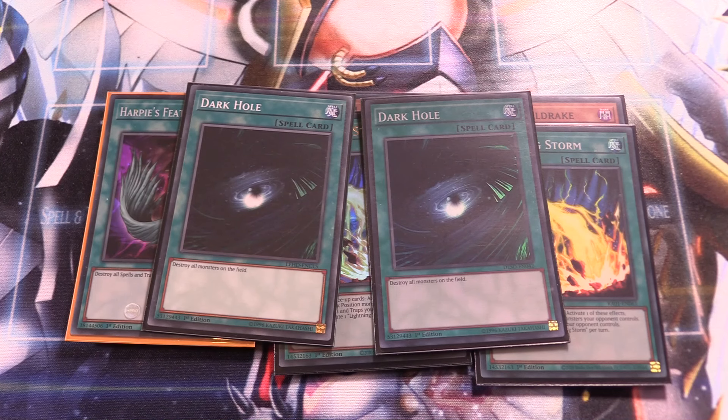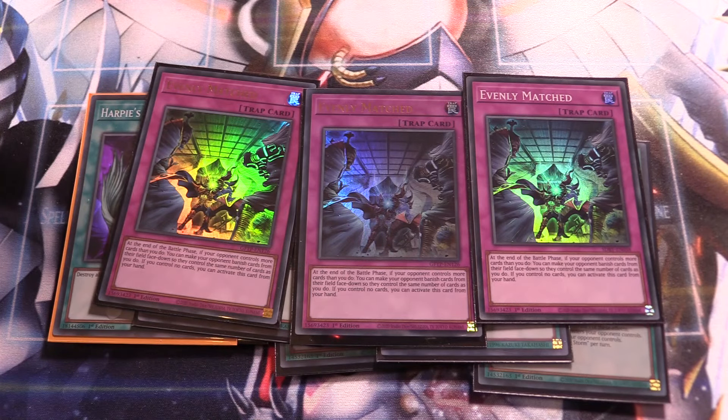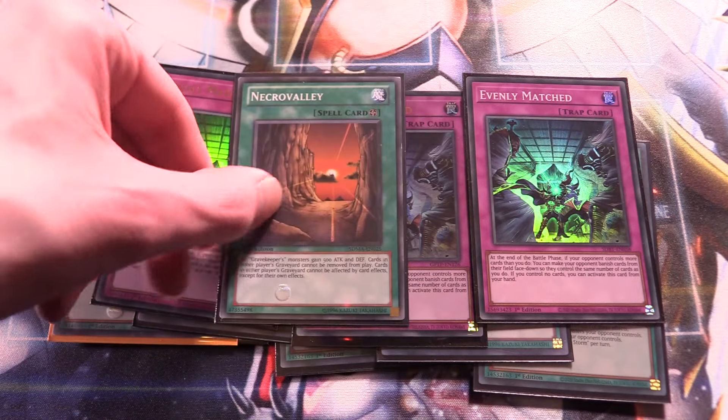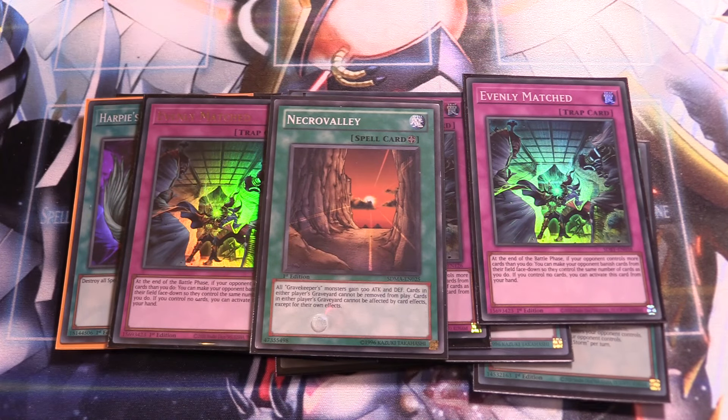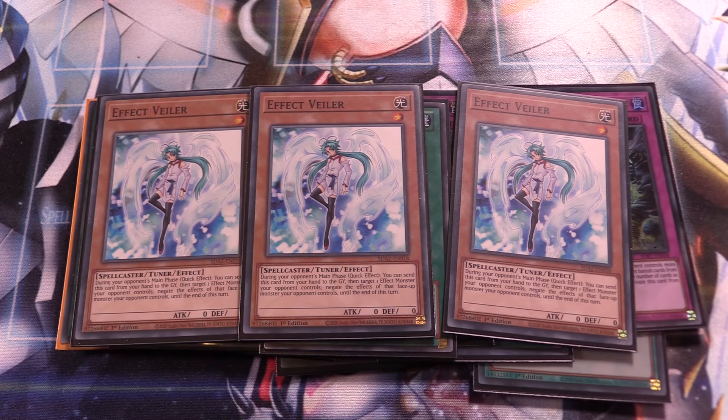Three copies of Lost World — the targeting protection is very nice. If we're going first and have this in our opening hand, our combo is most likely going to go off pretty well. We can set this up at the end of our combo in Crimson Dragon so that during our opponent's turn they can't Imperm or do anything like that. Triple Prosperity because this deck really relies on two-card combos, so seeing more of our deck is very important. One Poly, essential for our combo with Kaito Para and Hornosaurus. Finally, Called By, and it should be triple Cross Out — I just don't own three but triple Cross Out is ideal. Two Impermanence as the final hand traps.